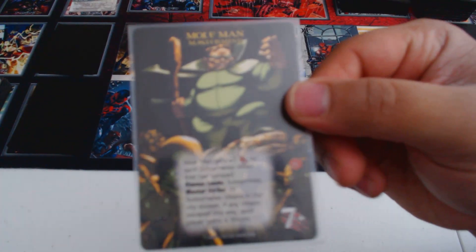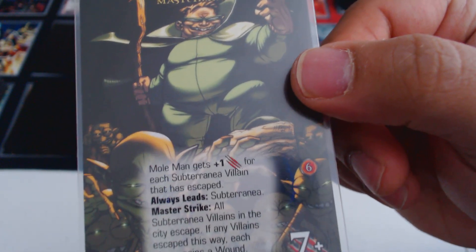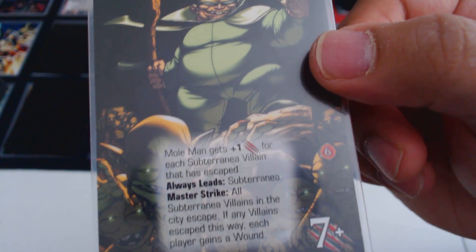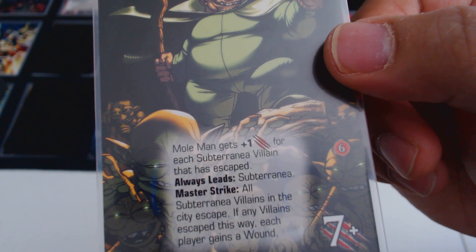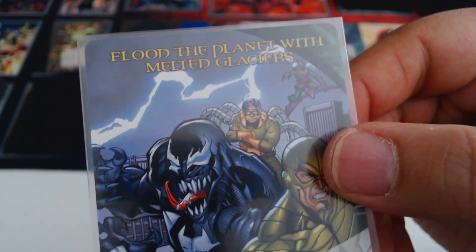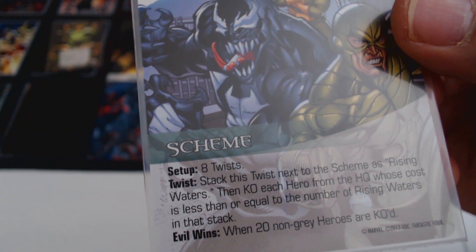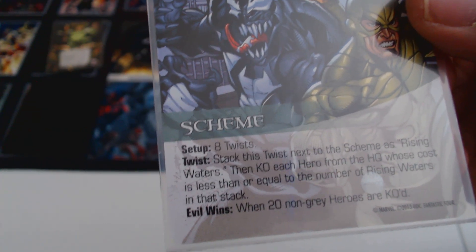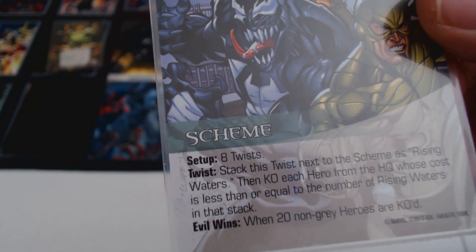So we've got Mole Man here. He gets plus one for each Subterranea villain that has escaped. He always leads Subterranea, which is the villain group we're using. His Master Strike is: all Subterranea villains in the city escape. If any villains escape this way, each player gains a wound. So that's a bummer. The scheme we're doing is Flood the Planet with Melted Glaciers. Sounds like a Mole Man type of thing. There are eight twists. Stack this twist next to the scheme as rising waters, then KO each hero from the HQ whose cost is less than or equal to the number of rising waters in that stack. Evil wins when 20 non-gray heroes are KO'd.